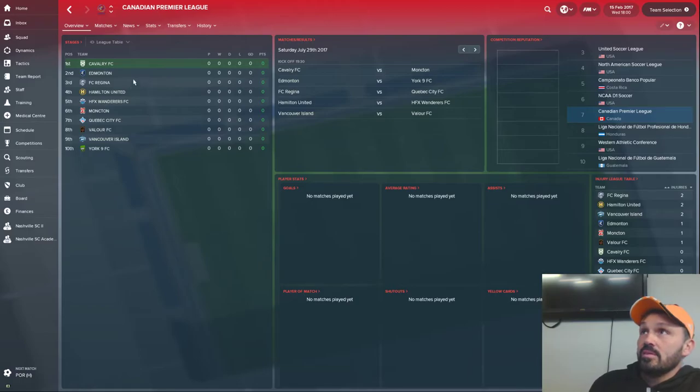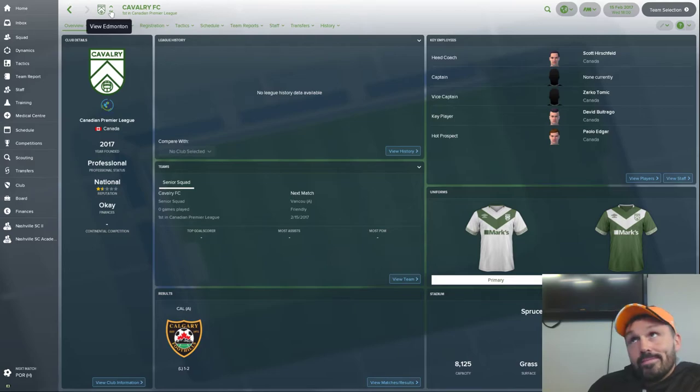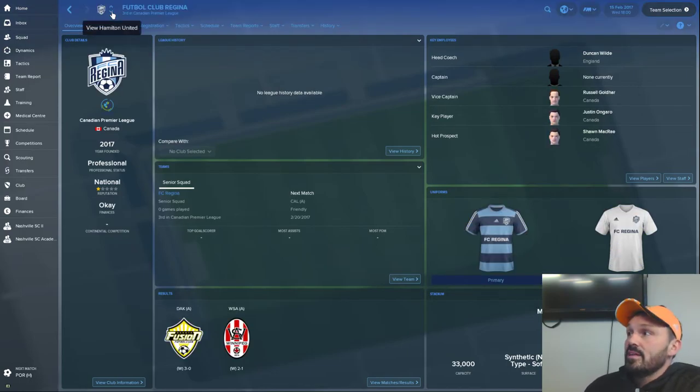This is the Canadian Premier League — they intend on having 10 teams, and right now seven have been announced, with only five having announced their branding. Calvary FC is Calgary's franchise — their logo is real but kits are not, as no teams have announced kits yet. FC Edmonton's logo is real; their kits are the last ones they used when they were in the NASL before they folded. They are reconstituting and joining the CPL.